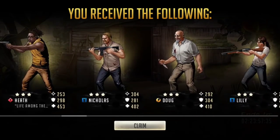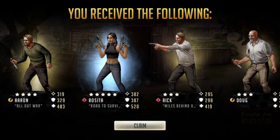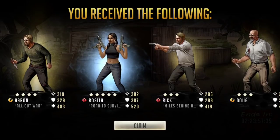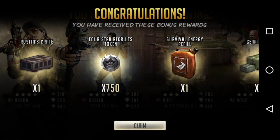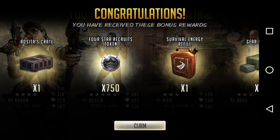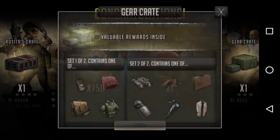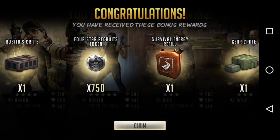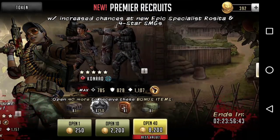I am really pleased with the fact that we did get some four stars in here. We got Rosita right there — she is definitely going to be making an amazing addition to my red squad. We're going to go ahead and screenshot that, claim it. We also got Rosita's crate, so we got some five star tokens. We're going to bust those open — we got 75 four star tokens, an extra survival energy refill, and a gear crate. Of course I want a walkie or a school bag.